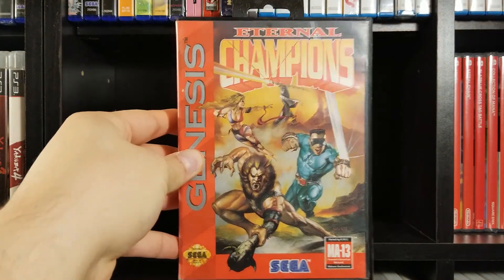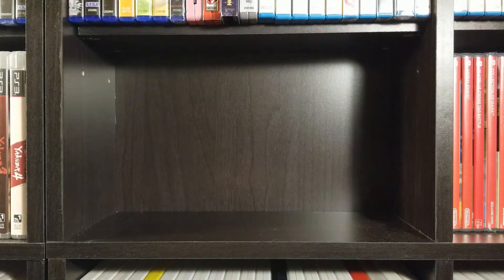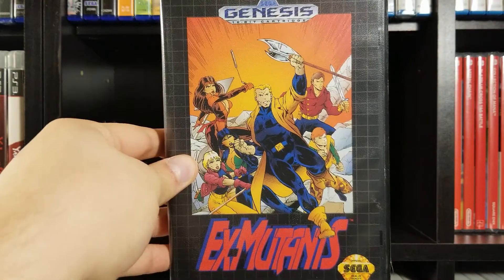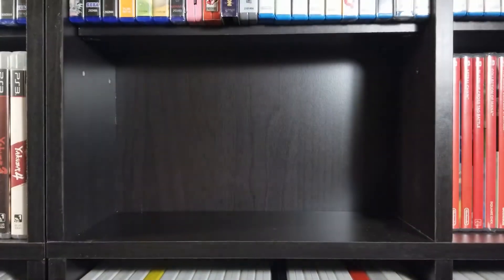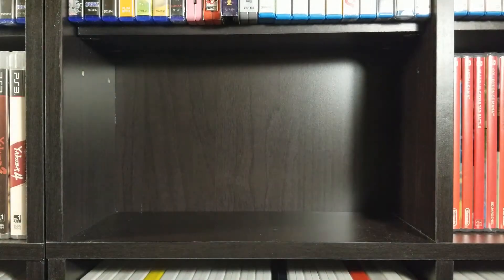Eternal Champions — I don't know what's up with these characters. It's like X-Mutants, kind of rip-off X-Men type characters. Exile is here — this is complete, and it's kind of an RPG, kind of like Zelda 2 where they have a side-scrolling section and an RPG section, from what I remember. You don't get too many RPGs on the Genesis, so it's always cool to see one.